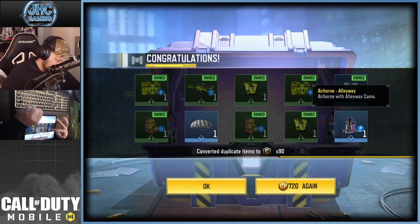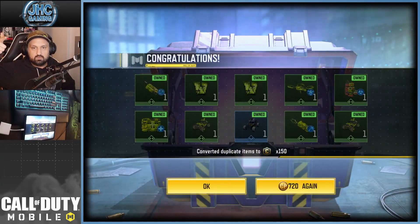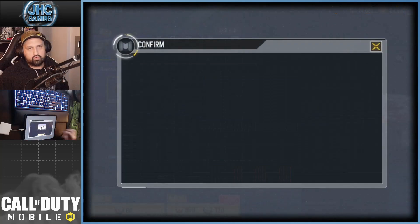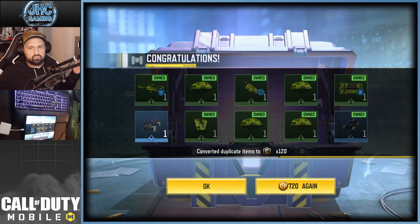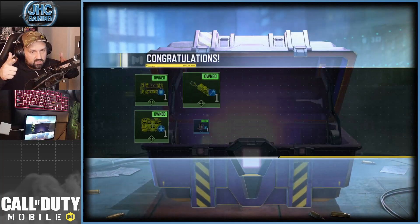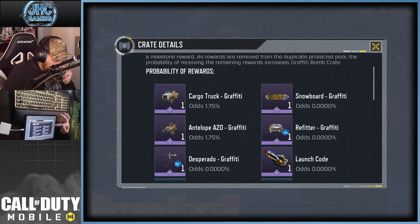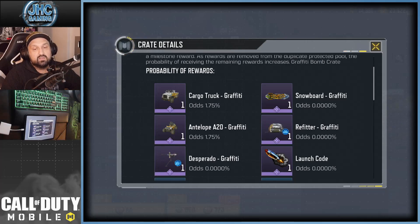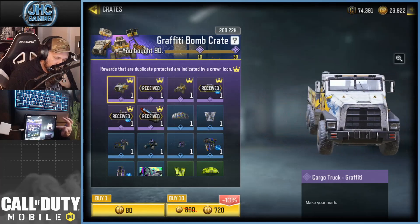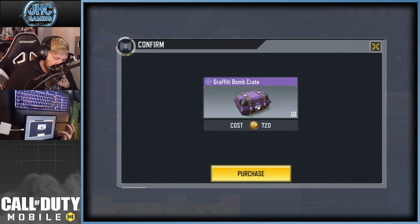We got the airborne parachute, let's keep going. It's all duplicates, pretty bad. We got another one here — the ORV Alleyway. There's the spray — okay so let's see the odds now. It's a huge bump from 0.87 to 1.75, so now on average it's like 50-something crates to get the epics. I might keep going — I've got 23,400 cut points, I might go 40 or 50 more and keep 20k for future boxes and lucky draws.